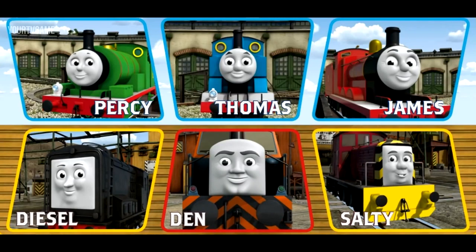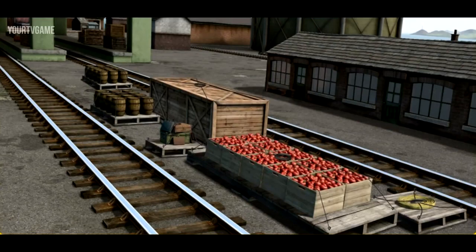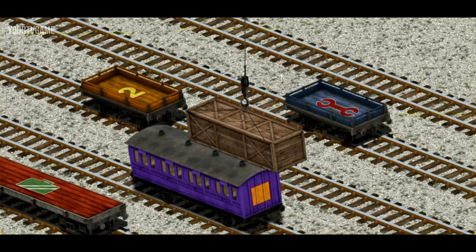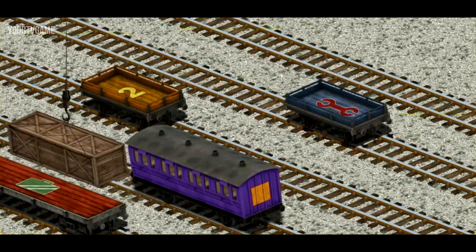It's a busy day at Brendam Docks. Thomas and his friends have many deliveries to make. Choose who will make the next delivery. Den must deliver the very long crate to Tidmouth Sheds. Help Cranky find the very long crate. Try again. Show Cranky where the very long crate is. Oops! Help Cranky find the very long crate. There you go. Let's lift and load. Now the cargo must be loaded. Show Cranky where the red flatbed with the picture of a green suitcase is. That's it!